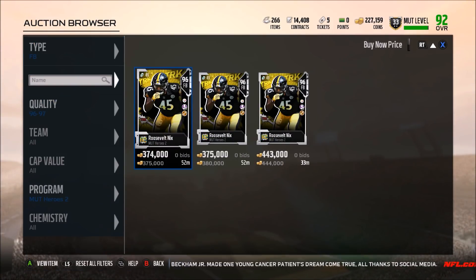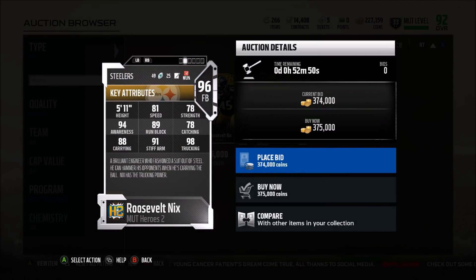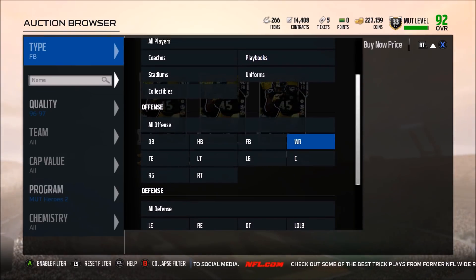At fullback — if you care — there's one fullback and his hero trait is the trucking trait, which kind of sucks that they put it on a fullback and not a running back. But if you like running fullback dives, this guy could be good — 98 trucking, 88 carrying. Most people aren't going to pay that much money for a fullback, let's be honest.